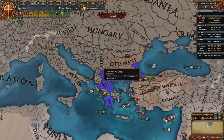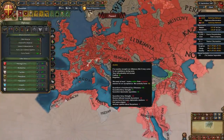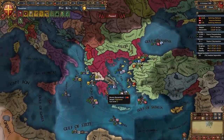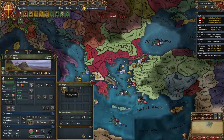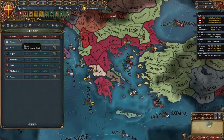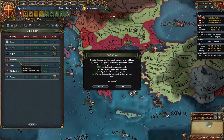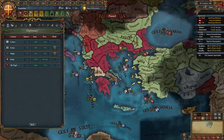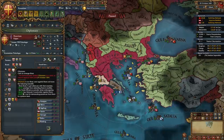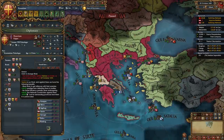Now it's time to chill and wait for that Serbian spy network. At this point you can start improving relations with some big countries that would potentially ally you - in my case I'm going to start improving with Austria. After this war we can also destroy the fort in Morea since we don't need it and it's kind of expensive. Once the war is done we can also add some rivals - I'm going to rival the Ottomans, probably Venice too, and Serbia as well because we do want to fight them.